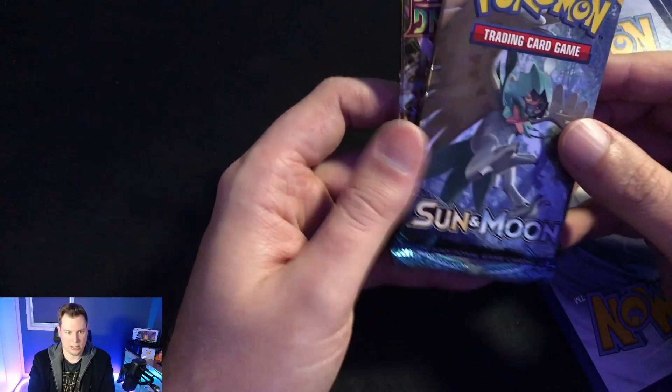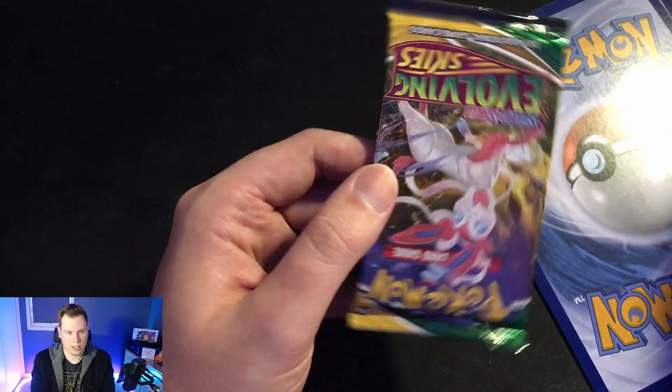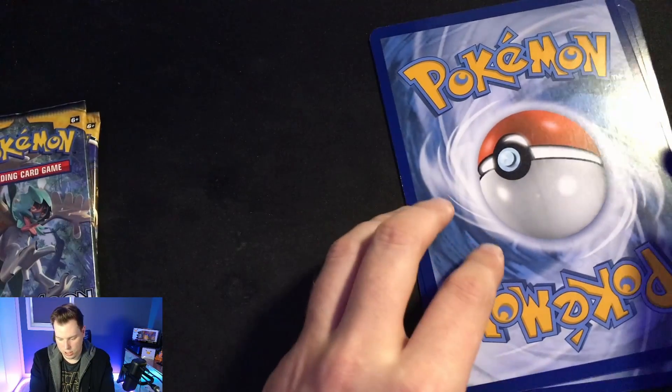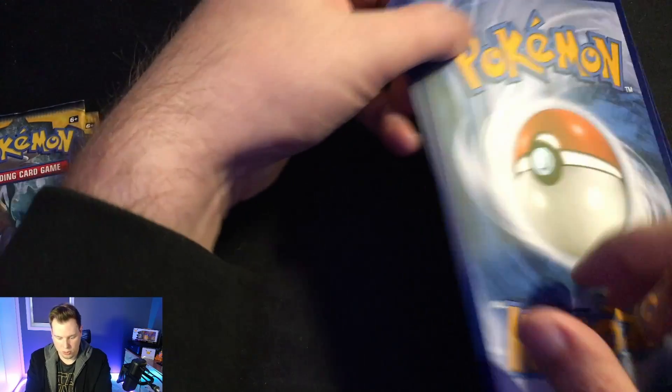We're gonna get a Sun and Moon pack, and an Evolving Skies pack from Sword and Shield — that's pretty nice. And then we've got these, which are the three jumbo cards that we wanted.